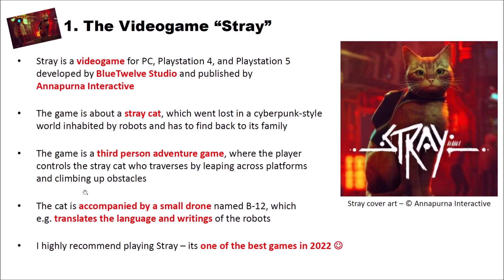The cat is accompanied by a small drone named B12, which translates the language and writings of the robots that inhabit the world Stray is set in. I highly recommend playing Stray — it's for me one of the best and most beautiful games in 2022, and it was really a lot of fun playing through the game. You should check it out.